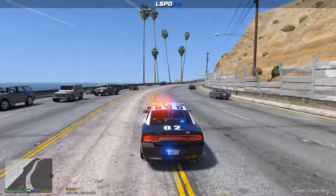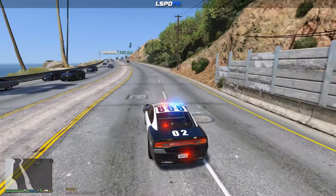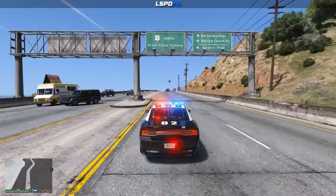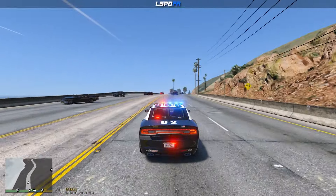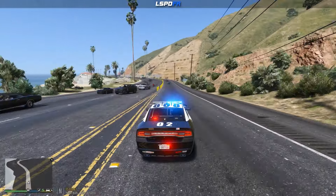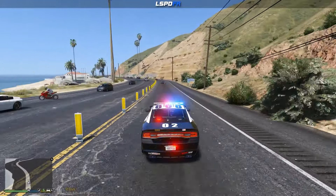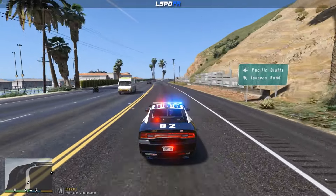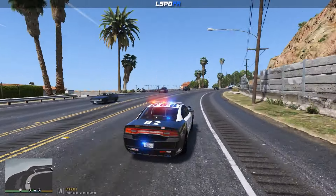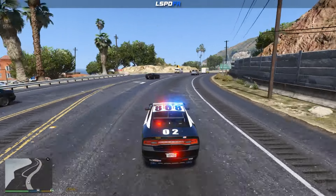I'm always curious — what is the most effective approach to getting around traffic? Is it going to the left side of traffic or the right side? If you know, leave a comment down in the comment section. As you can see, even oncoming traffic is kind of getting out of my way, so you can definitely tell the mod is working. We're going to go into a more populated traffic area like a city and test it out.